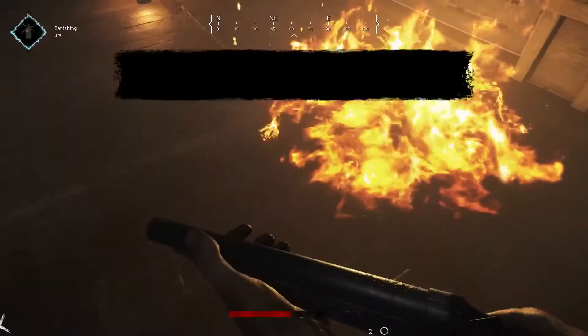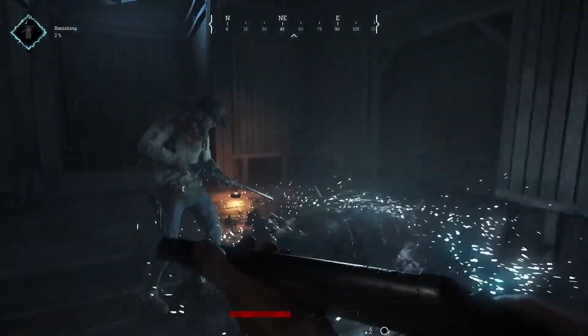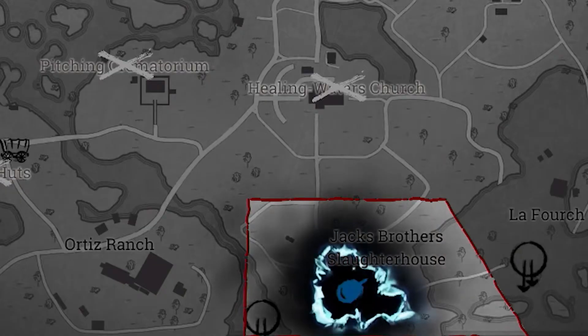Once you have killed the target, the banishment phase takes place, where the monster is sent to hell. During this phase, every other player's map shows the banishment location, and therefore where you are. Be on guard and ready to defend your position.